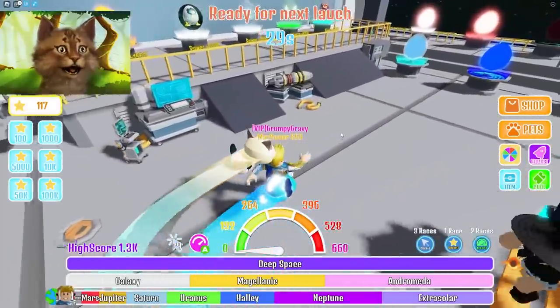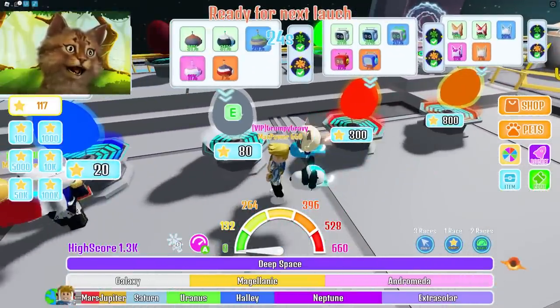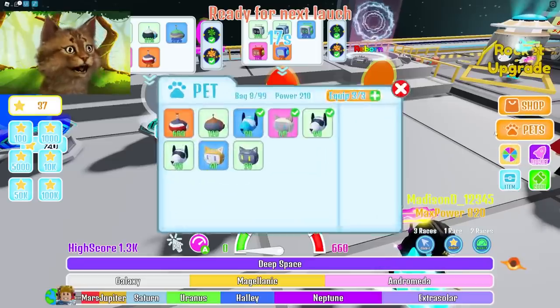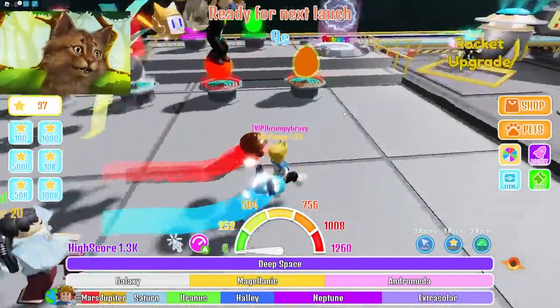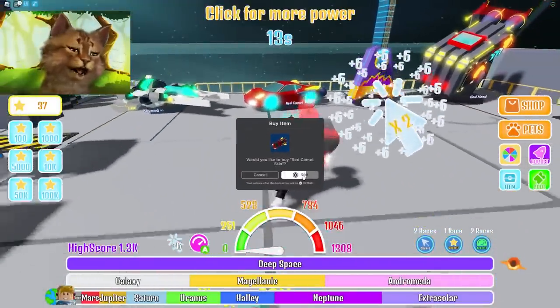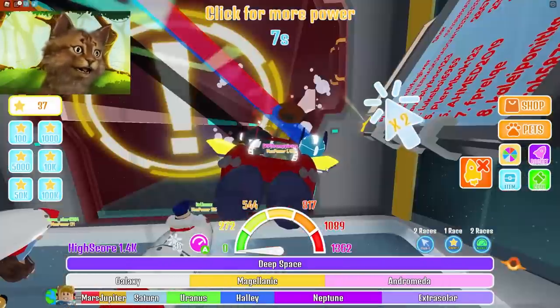Okay, so we made it to 100. Let's get the next thing. That pet is 80 — that's expensive. Alright, let's equip our best pets now. Unequip this, unequip this, put this one and this one. Let's get ready to launch. Whoa, what is this? Can I ride a car? Can you go in a car? Wait, I gotta get this — can I get it? Let's go.